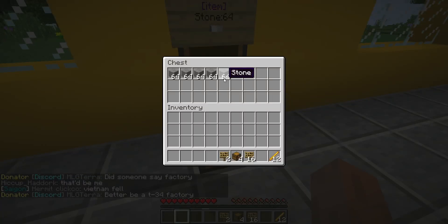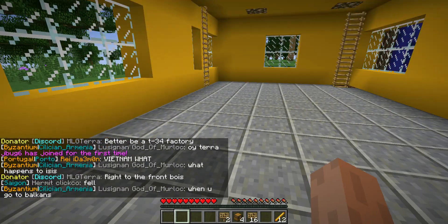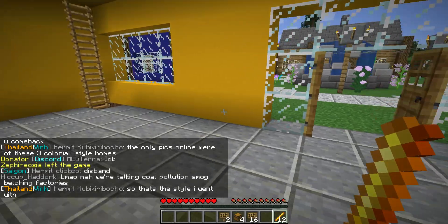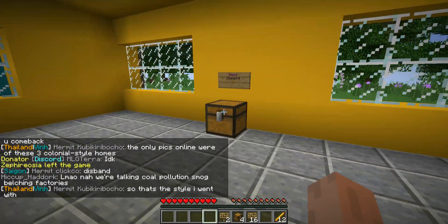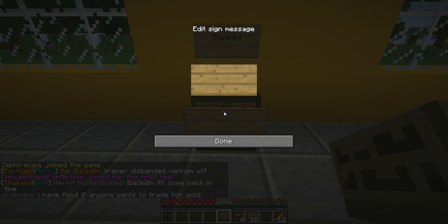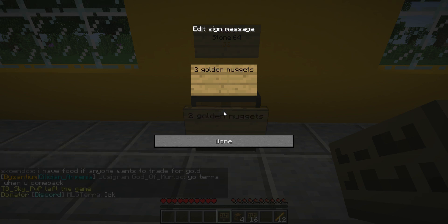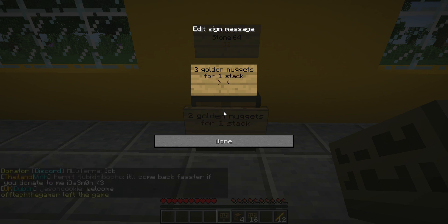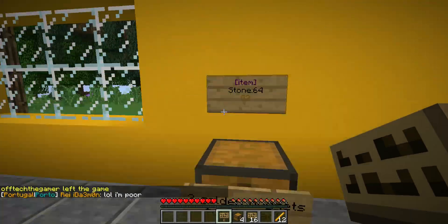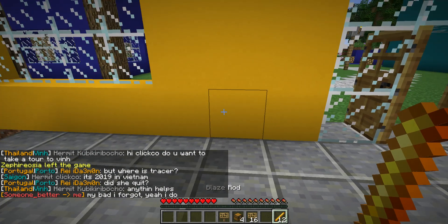You can do this with almost any item — anything that's not enchanted or has been used. Also, going back to the chest, a good option to make it easier for other players to read is to add a little sign in front of the chest explaining what they're buying. This makes it easier for people who don't understand what the trade sign means.